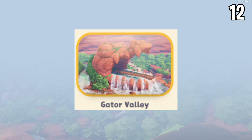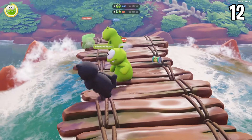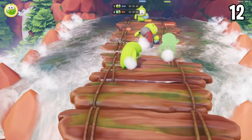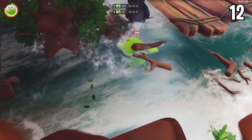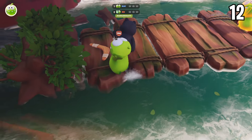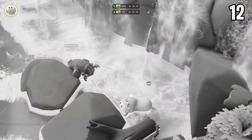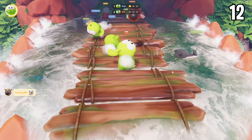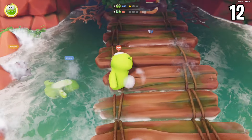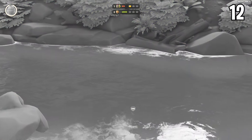Number 12, Gator Valley. The setting for this map really carries it — being inside the mouth of an alligator rock formation as water spews out is such a unique environment. The main gimmick is giant waves that come after you while you're on the bridge, getting more threatening the longer you last in the round. The bridge makes you feel extremely claustrophobic with so many people running around, but as long as the waves don't push you away, you can climb back on with relative ease. I will always watch the beautiful sunset as I get thrown off the map.